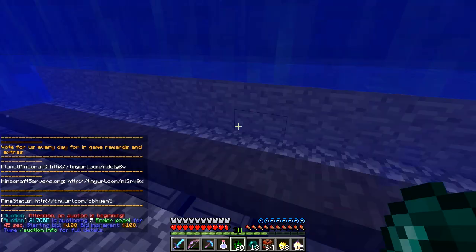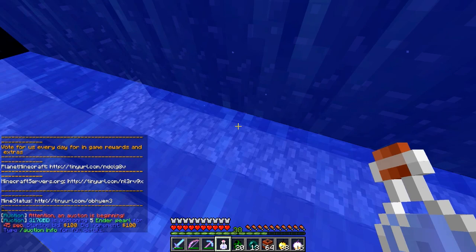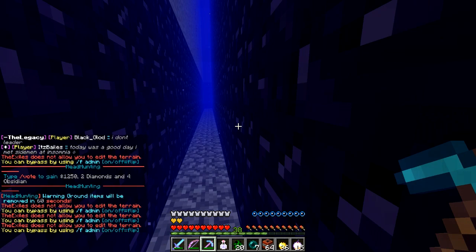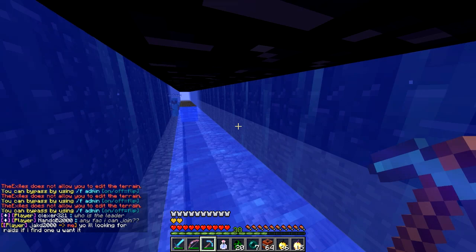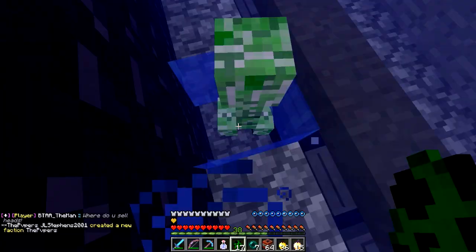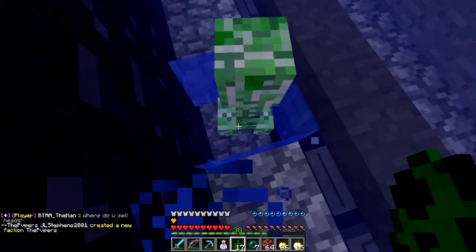Hang on, why are there anvils down here? Come down to the bottom — there's an air pocket. There's anvils here! So what you're saying is, if I set my home here... I'll set home right here. I don't really want to glitch, but if you're saying that glitching is the only way to actually get into a base like this then yeah — unless we're gonna spend hours. Wait, there's a water pocket right here. Is that an air pocket right there?